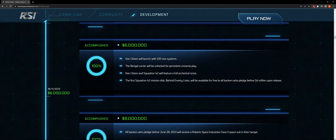The first Squadron 42 mission disc 'Behind Enemy Lines' will be available for free to all backers who pledged before $6 million upon release. What you could argue is that at this coming CitizenCon, give us a prologue to start Squadron 42, call it 'Behind Enemy Lines' — that would be outstanding. People pledged for that, and this is something that ought to come. A lot of people might have forgotten, but we haven't forgotten.